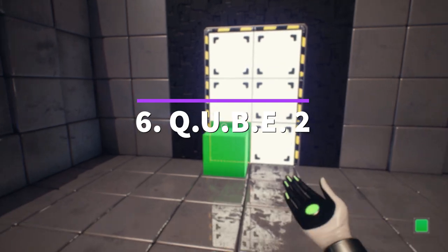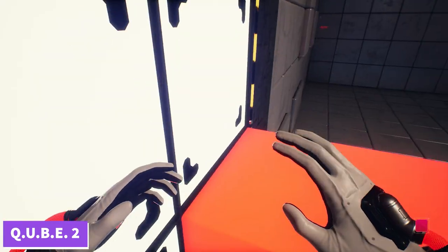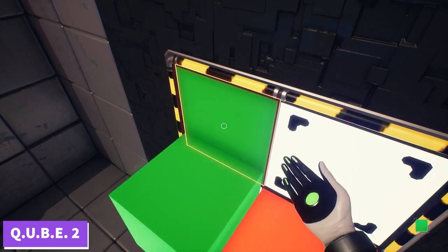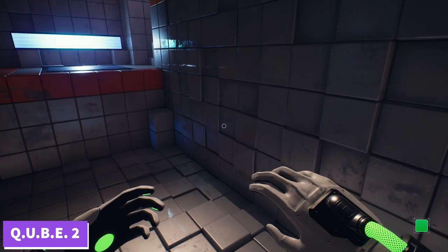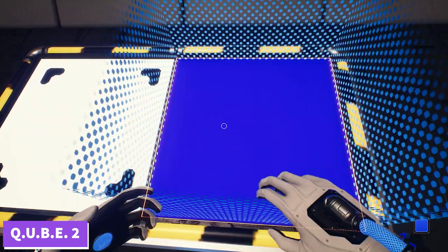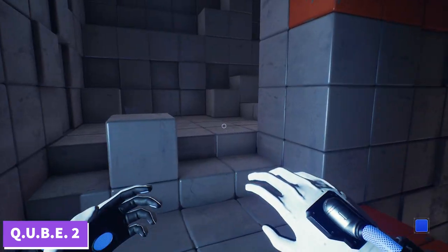Number 6: Cube 2. This game feels very similar to the Portal games but is more voxel-based. The premise involves an unnamed character who wakes up from some incident and finds herself with a pair of gloves that can interact with specific blocks in the walls, floors, and ceilings of various rooms as she progresses. The functions of the blocks are distinguished by color.